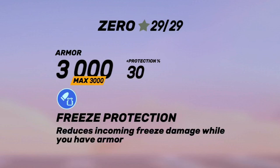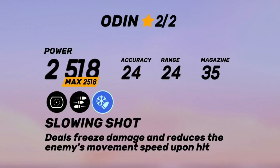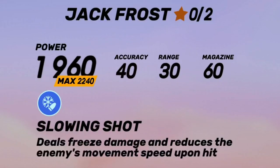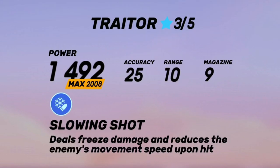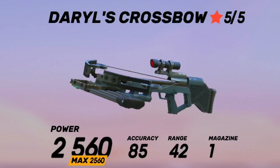Next up is Zero. This one actually protects you from frost damage. While it protects you against several frost guns, the main one you really need protection from is the Orion — it'll make the Orion do a lot less damage to you. So if you're getting attacked by a lot of Orion users, maybe change to a loadout that has this frost armor and it could help you a lot.